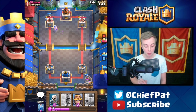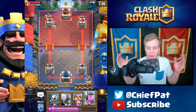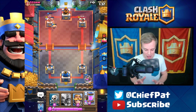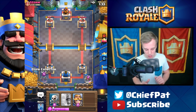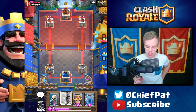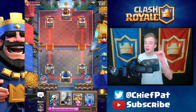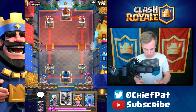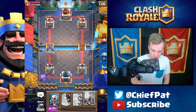But look at that one Barbarian with a little bit of HP left. The little Barbarian that could is going to crush that tower. And just like that, we are looking in a really good spot. I'll play another Elixir Collector — we have such an Elixir lead right now. He's going to have to play his Lightning Spell, which means he doesn't have anything to deal with our Three Musketeers. I'm going to show no respect — just no respect right now. Three Musketeers in the face!